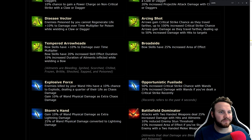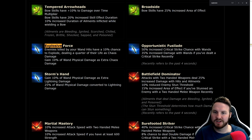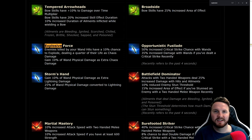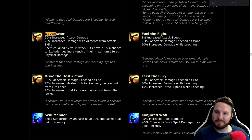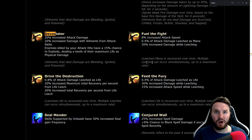Explosive Force: enemies killed by your one hits have a 10% chance to explode dealing a quarter of their life as chaos damage, and 10% of physical damage is extra chaos. Anything that gives enemies explode is nuts. Devastator: 20% increased attack damage, 20% increased damage with ailments from attack skills, enemies killed by your attack skills have a 15% chance to explode dealing a tenth of their maximum life as physical damage — super strong. You can scale these explosions too; one tenth of their life is a lot.